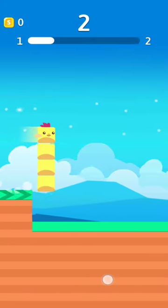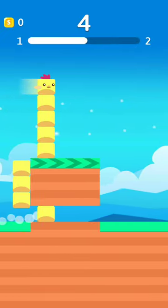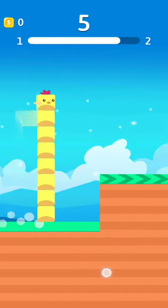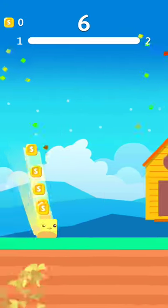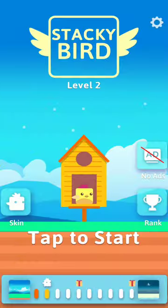Let's start right away with this first level. We're going to talk a bit about the simple plot. The developers of Stucky Bird are the ones who also developed Snake.io. You have to stack your eggs to pass obstacles in this game.